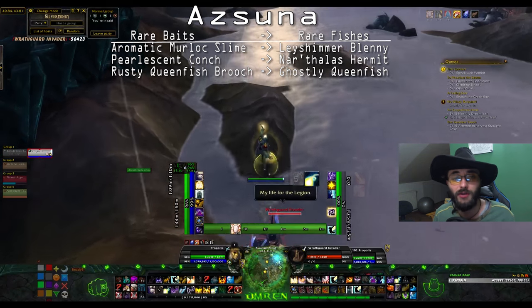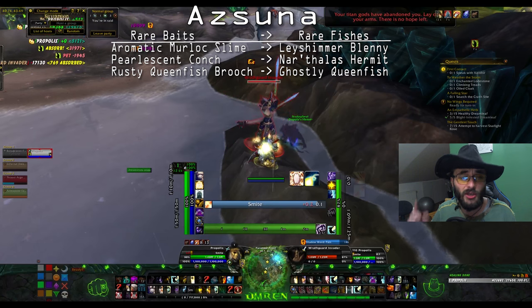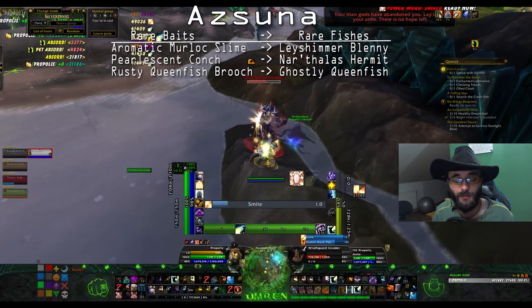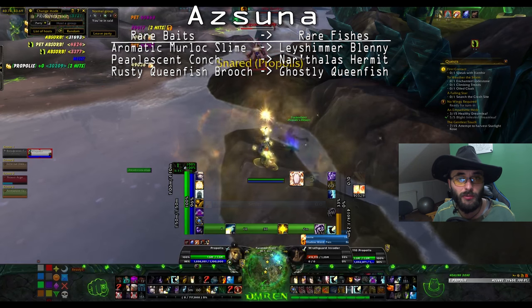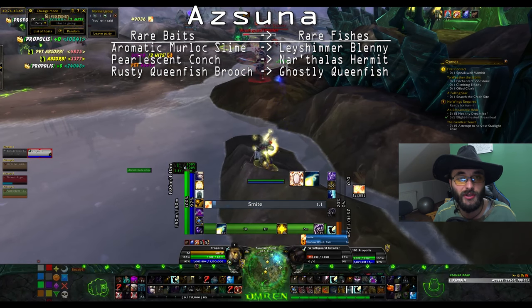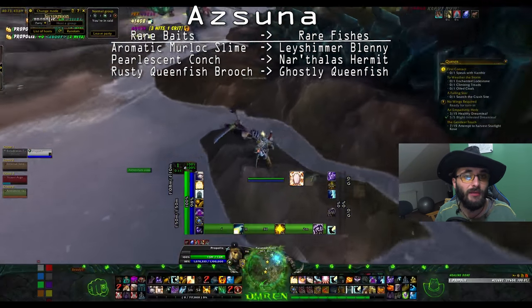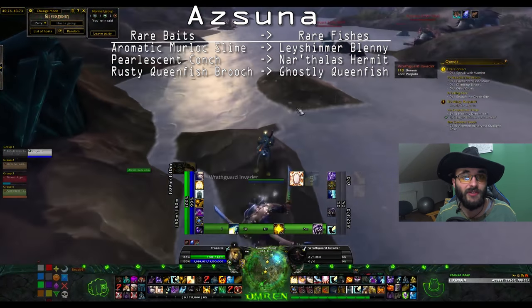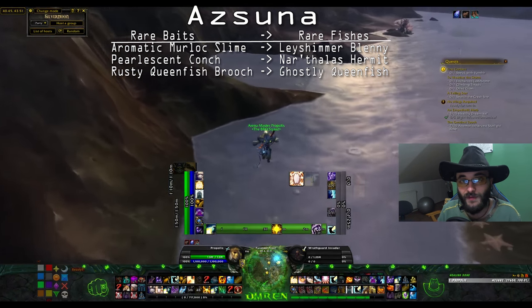How the rare baits work: when you get the rare baits off the Auction House and have them in your bags - they're all unique so you can only have one at a time - you go next to a fishing pool in the corresponding zone and right-click the bait. It gives you a buff that lasts a certain duration, and while you have that buff you are able to catch that rare fish.